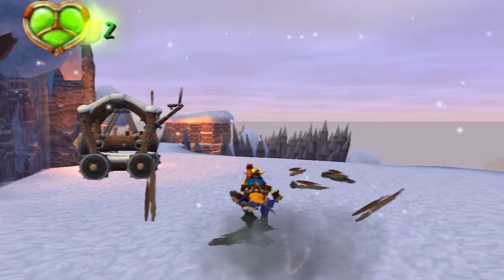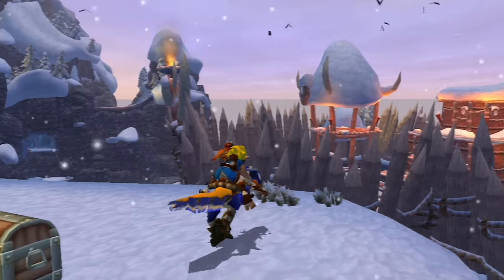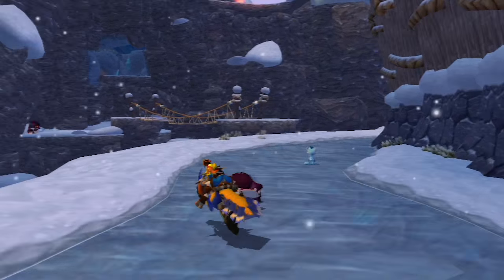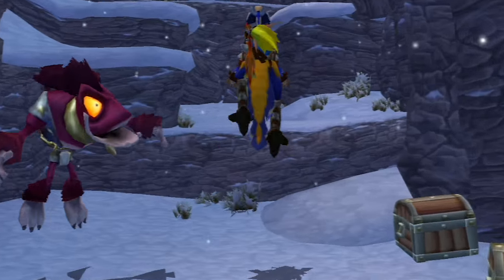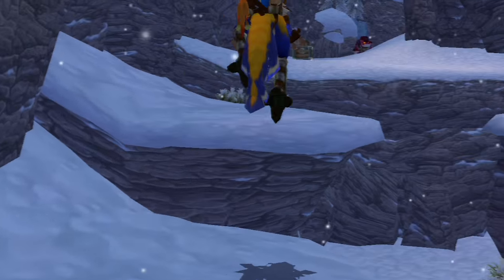Once you're through you can pretty much explore the whole of Snowy Mountain with Flut Flut. You guys should probably know that Flut Flut is a lot faster than Jack and can jump a lot higher than Jack, so he's kind of useful for quite a lot of different things. Now you might be asking yourselves: can you actually get him completely out of Snowy Mountain and into different areas?